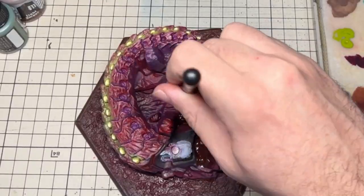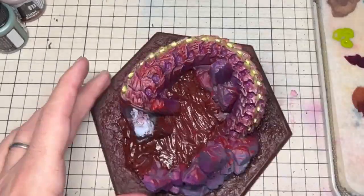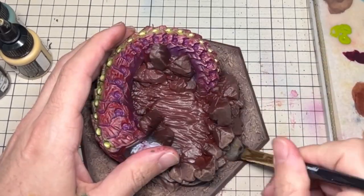I then stepped away from the creature and started on the base by giving it a coat of a warm dark brown. This was then dry brushed using a combination of a makeup brush and piece of packing sponge with a golden brown and ivory.